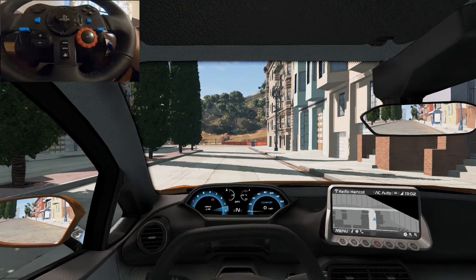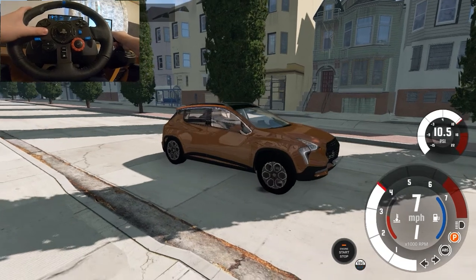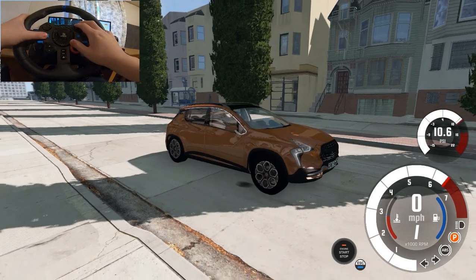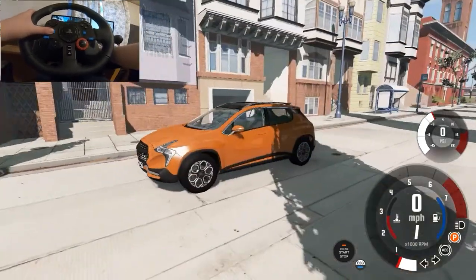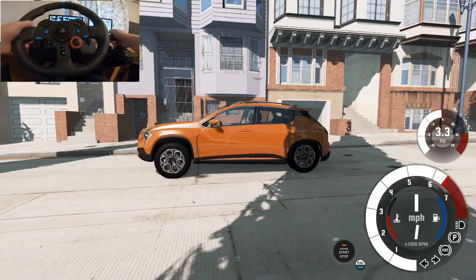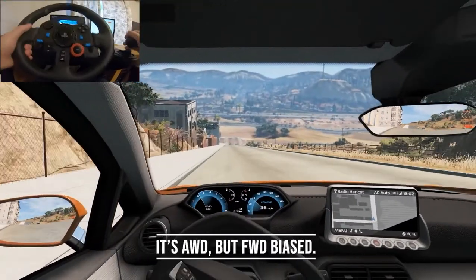Just for the hell of it, we're going to do a fat burnout right here. E-brake's on first — damn it, it stalled. I can't really do a burnout without stalling. As you guys can see, it's a front-wheel-drive car, so maybe you'll have some fun with it.